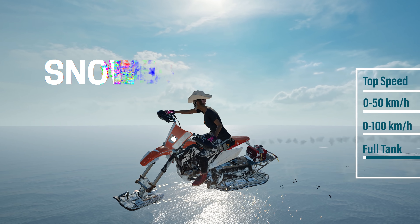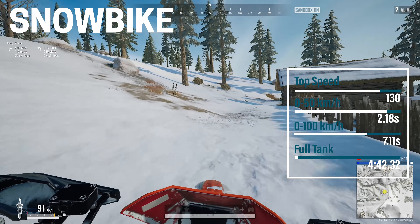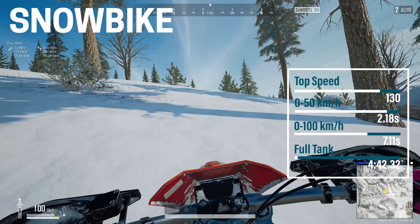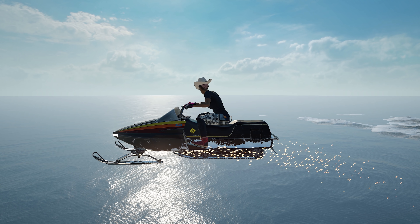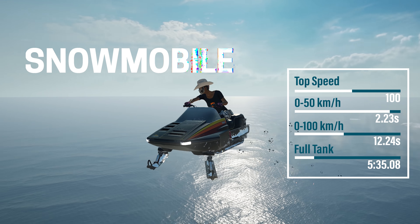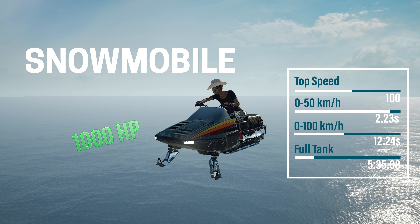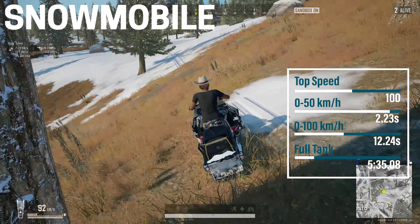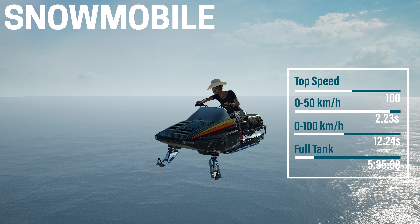The snowmobile is the Vikendi version of the bike. The difference is it's heavier, so it has a harder time flipping, and it's pretty easy to control. It's fast but its HP is only 700, so people can blow you up with less than a magazine. It's a good all-arounder for Vikendi — acceleration is good early but falls off a little. It is also one of those vehicles that can be controlled in the air.